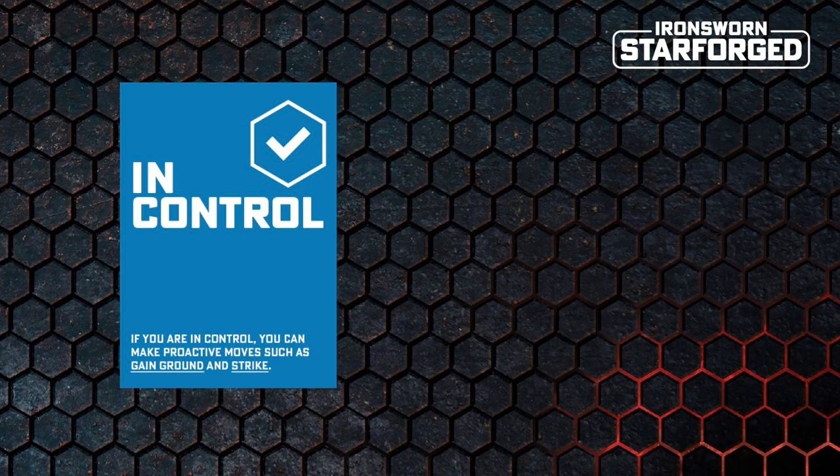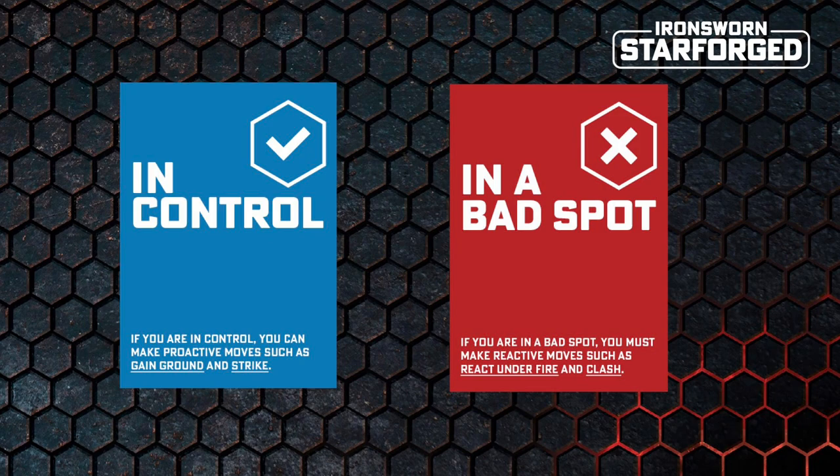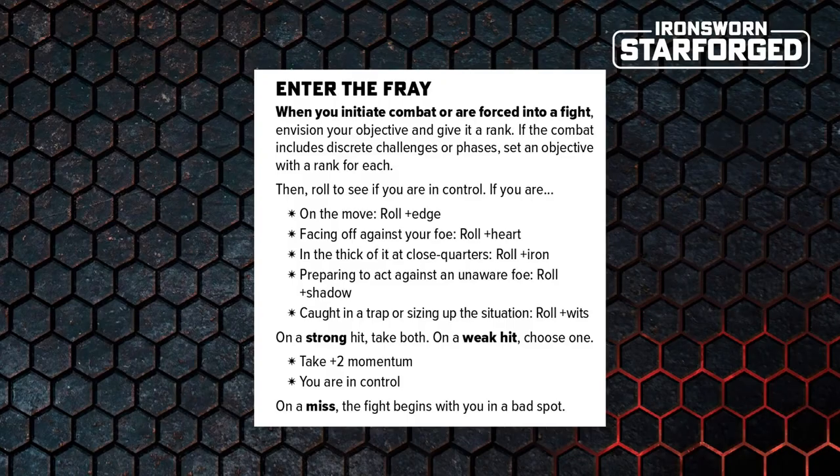When your characters are in combat, their position is defined as being in one of two states: they are either in control of the situation and making proactive moves, or they do not have control and have to make reactive moves — this is called being in a bad spot. On a strong hit for Enter the Fray you get to be in control and get a momentum boost. On a weak hit you choose one or the other. On a miss you're beginning the fight against it — the enemy has the upper hand and you're in a bad spot.